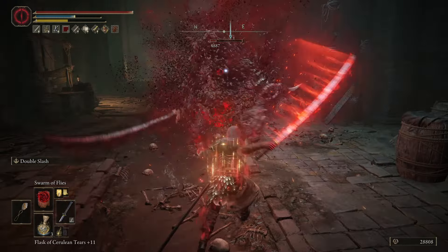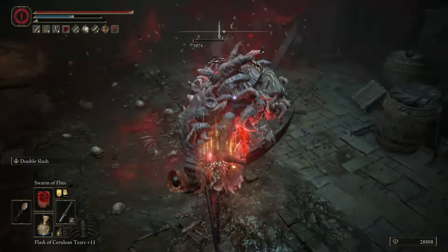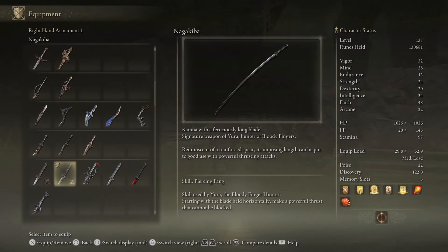Okay, so to make this build, you'll need a few key components. Firstly, the Naga Kiba Katana. Now if you don't have the Naga Kiba, don't worry, I'm about to show you exactly where to get it. Otherwise, using the Uchi Katana works fine too.